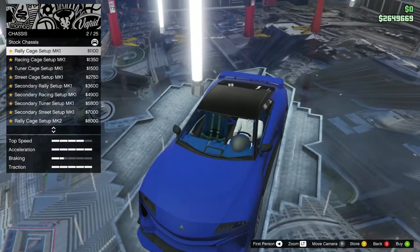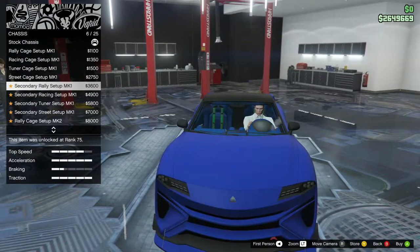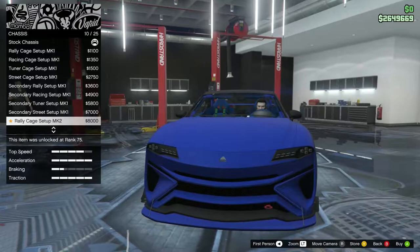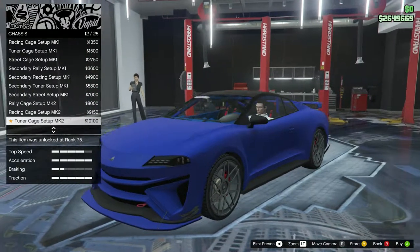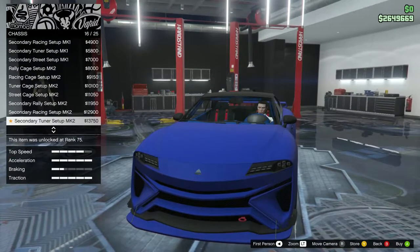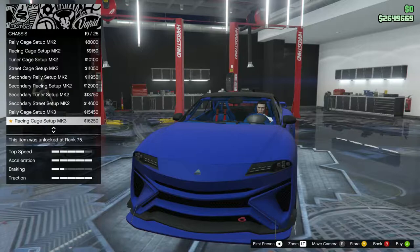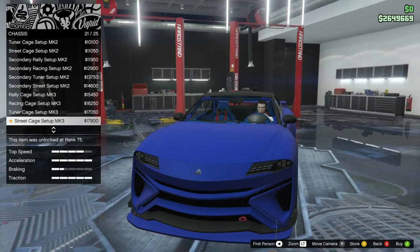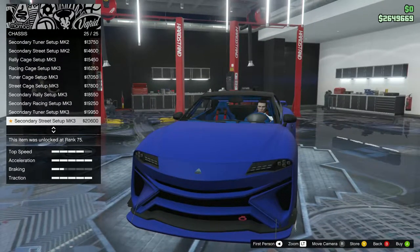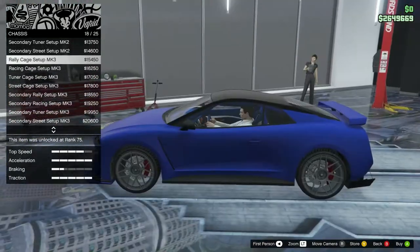Chassis options include Rally Cage Setup, Racing Cage Setup, Tuner Cage, Street Cage Setup, in both secondary and standard variants, going through MK2 and MK3 versions as well. I actually don't like the MK3 because the poles are blue, and with the MK2 they're black. I kind of like them actually - let's leave those ones.